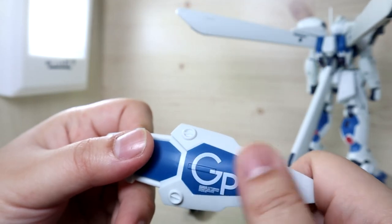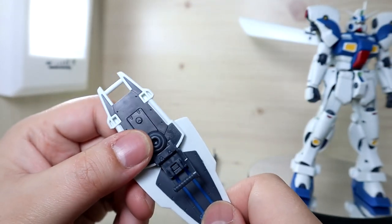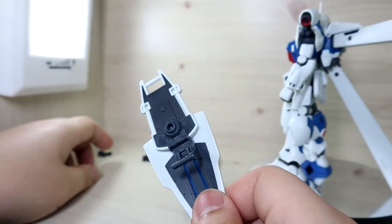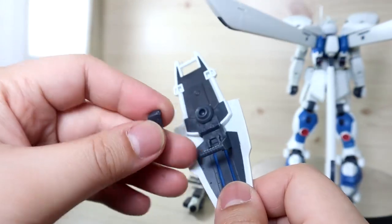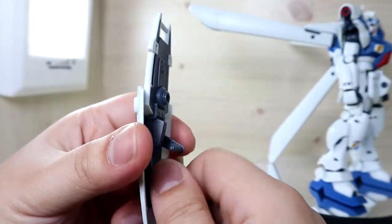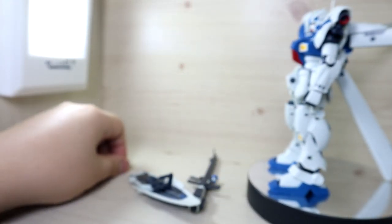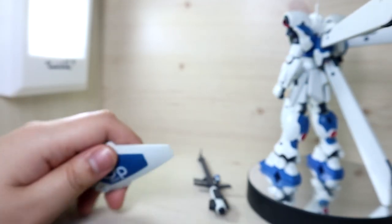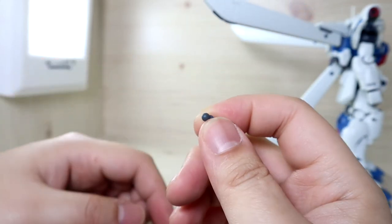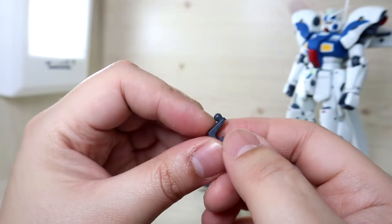We get the shield, which is the same as the ones seen on the GP01, with a very nice water slide decal already applied. On the inside, the handle does not move, but there's a ball joint connector and you can fold the shield. We also get two ammo packs or E-packs, which can attach to the shield, though it makes holding the shield trickier — even the manual doesn't show an example of holding it with the ammo packs attached. There are two shield connector types: one small peg with ball joint for connecting to the back of the arm, and one sideways joint for holding it to the side.